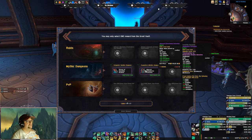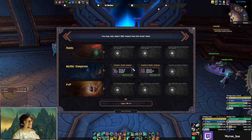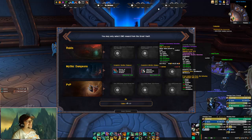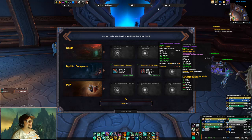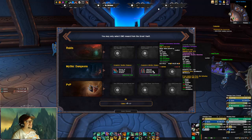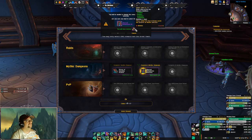Okay, I'm not upset about those gloves at higher item level. That's a nine item level upgrade. That's only six here and six there. I might end up taking these bracers because of the avoidance — I'll drop some haste but gain some versatility, lose a little mastery, and gain avoidance. I think that's worth it; this is actually the best pick.